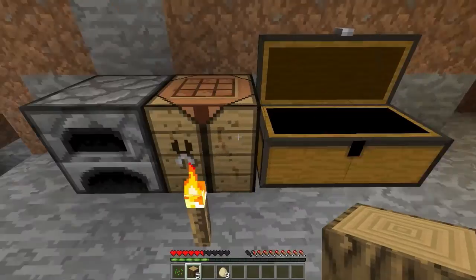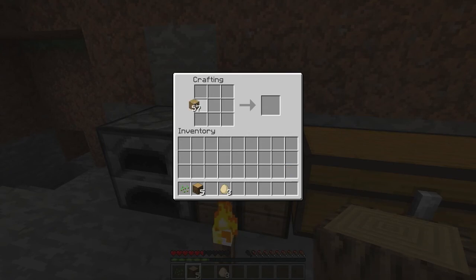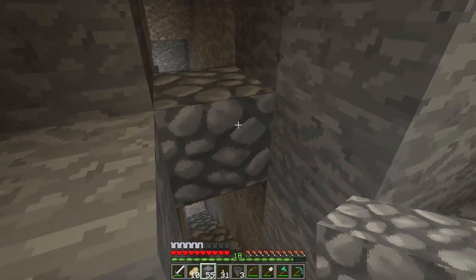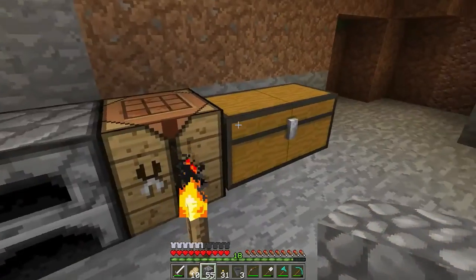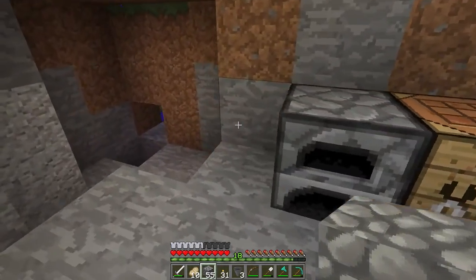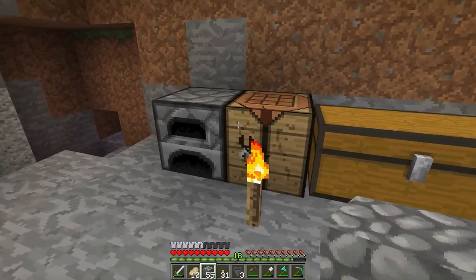Let's make something here. We have nothing. Okay, so we did some mining down there, we found some pretty cool stuff. We're going to build a little fishing shack real quick, and that is going to benefit us immensely in this 1.9 version of the game.